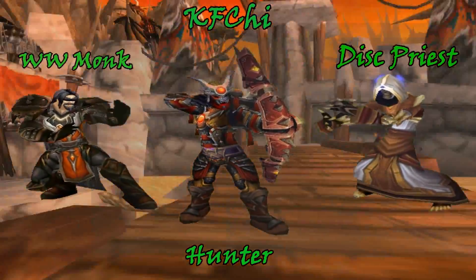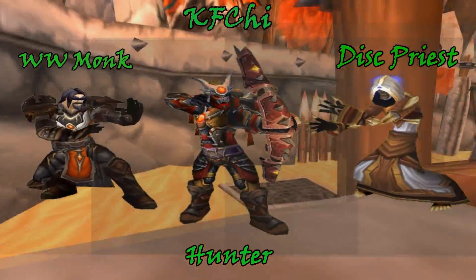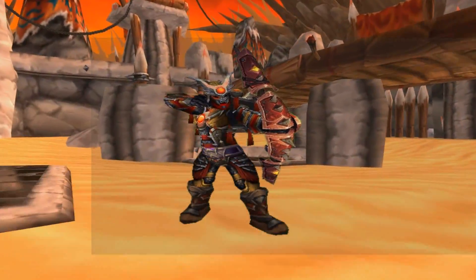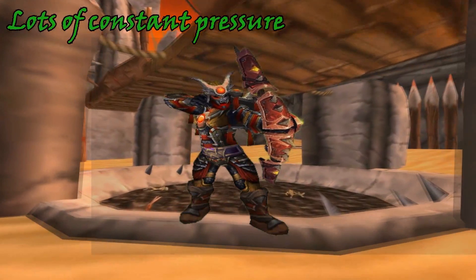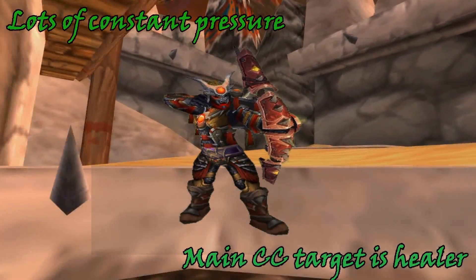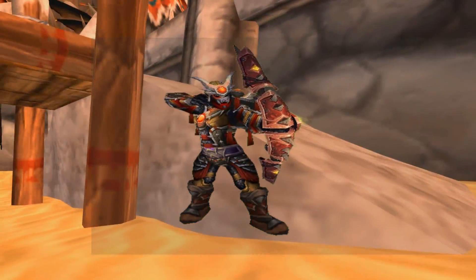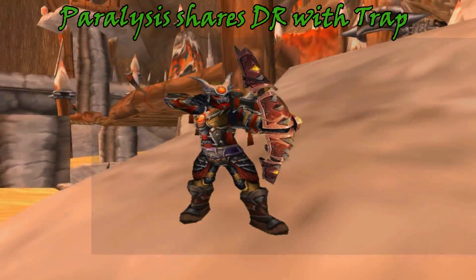Now that we've discussed what this comp is made of, let's briefly go over what the Healer and the Hunter's job is versing other comps in arenas. Hunters are crazy in patch 5.4 — they have a ton of pressure and damage that they can constantly put out. Their main target for CC is the Healer. The reason Hunters are put on Healers is because their traps can be dispelled by a Healer, but Paralysis cannot be dispelled, so it's actually better to Paralysis the DPS as a Windwalker Monk.